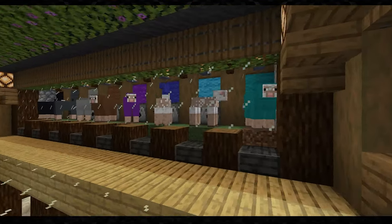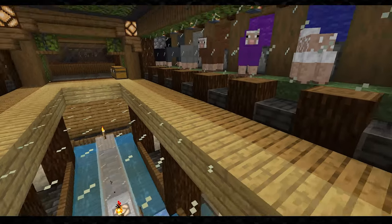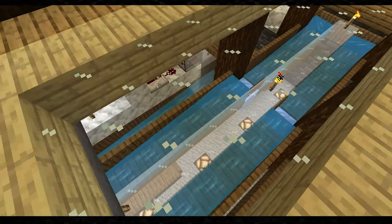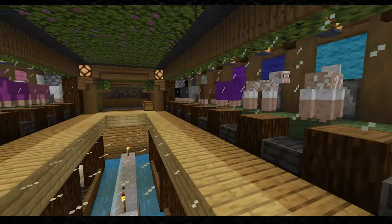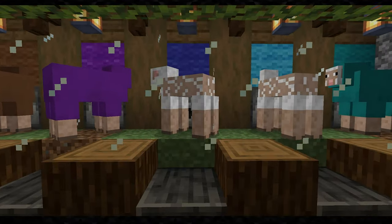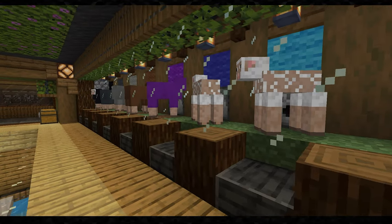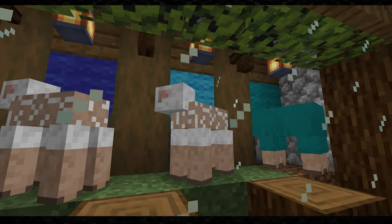As soon as he eats it, his wool grows. There goes the blue — there goes yellow. It starts going really quick after a while. You can fill some chests real fast. But once these guys eat the grass, it'll instantly shear them.